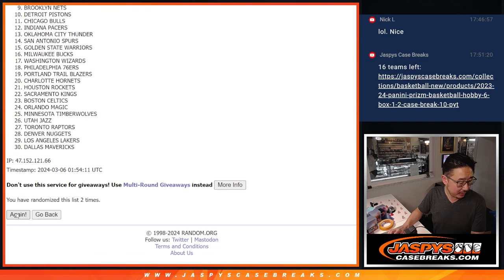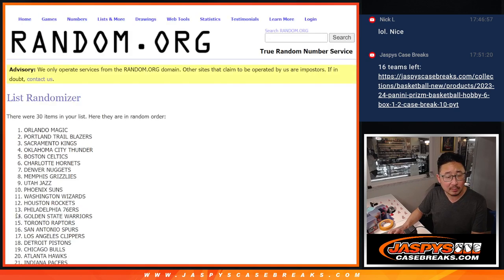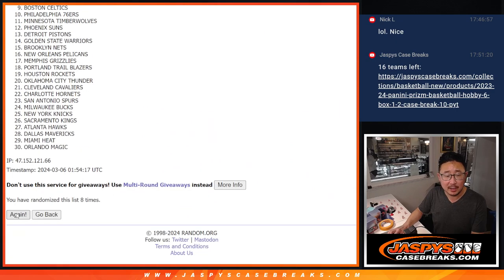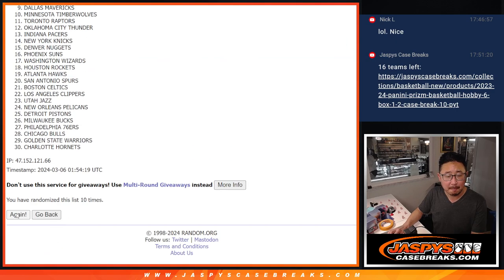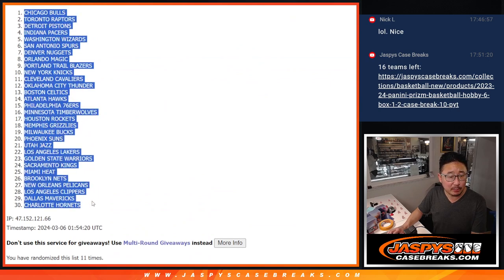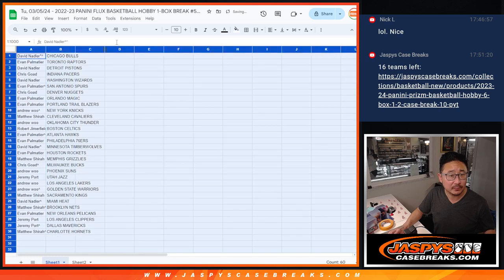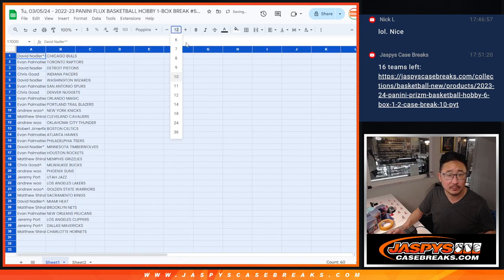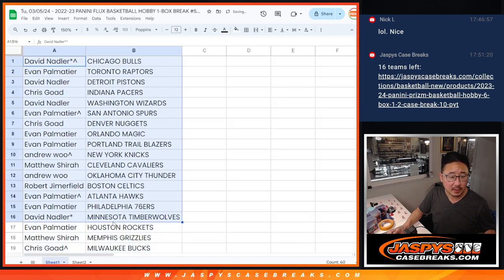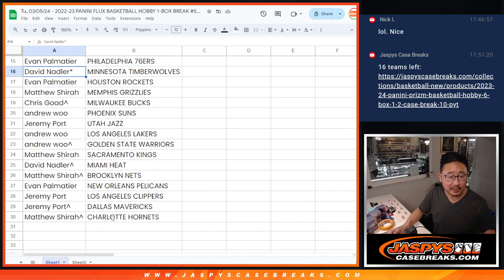One, two, three, four, five, six, seven, eight, nine, ten. And 11th and final time. We've got doubles down to the Hornets. There's the first half of the list right there, and then there's the second half of the list right over here.